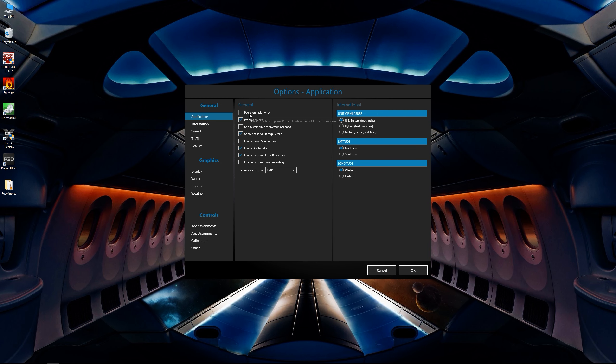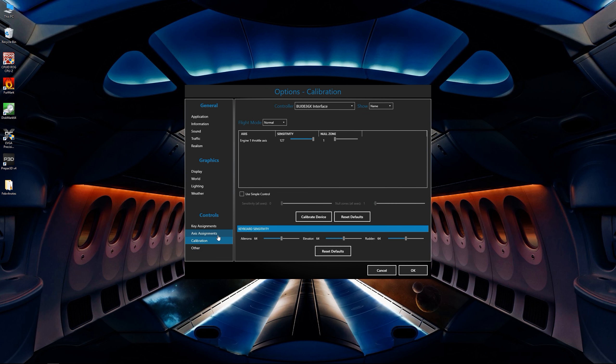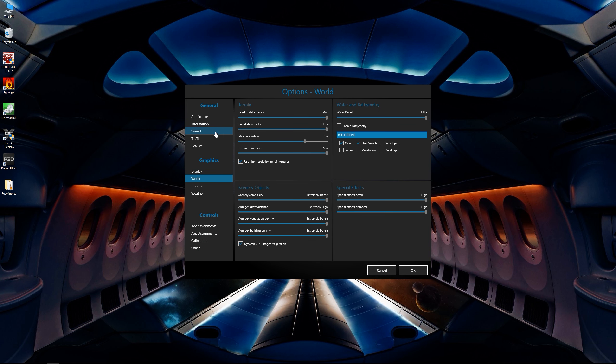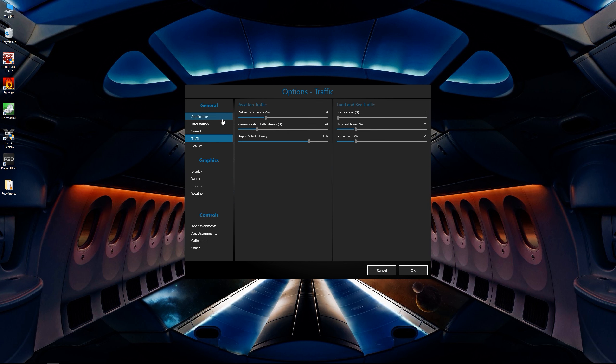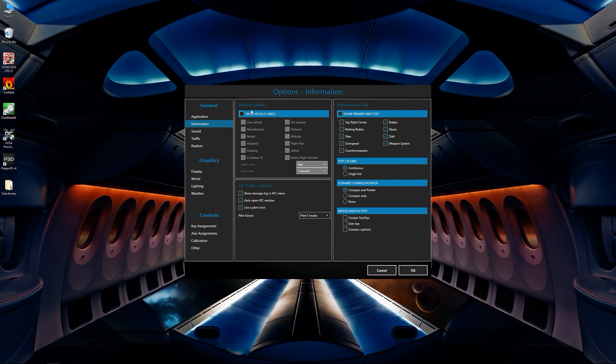From the options menu, without even having to launch the simulator, you can adjust all of the core options including your controls, calibrations, display settings, graphics, sound, and more. You have all of your normal application options here — information, show vehicle labels, as well as all of your primary text. Basically all of the same information from V3, but now just reorganized.